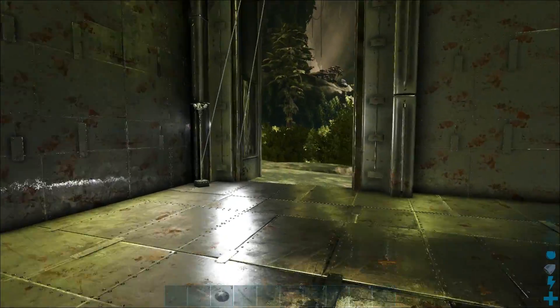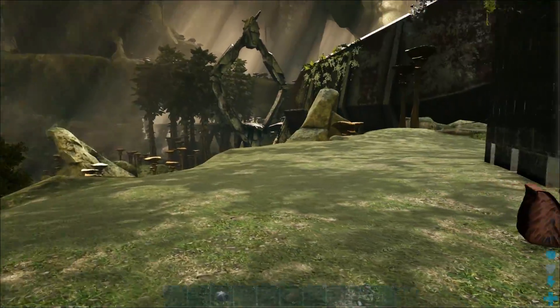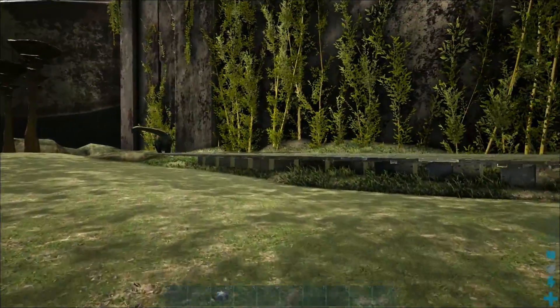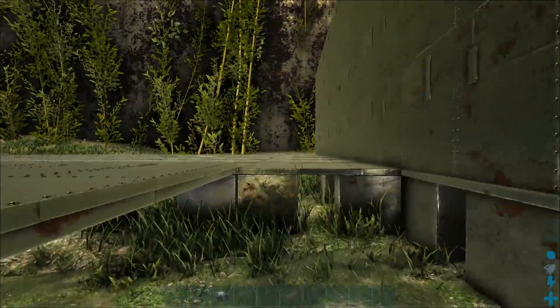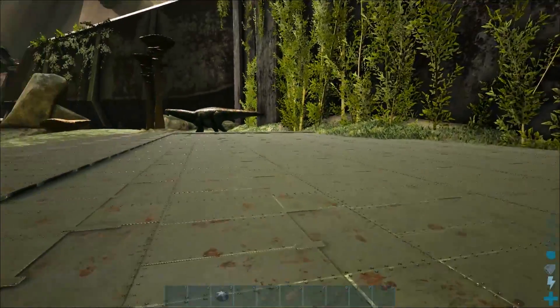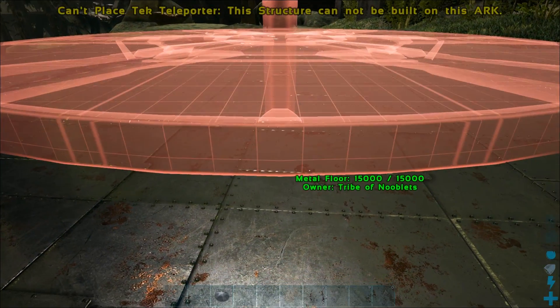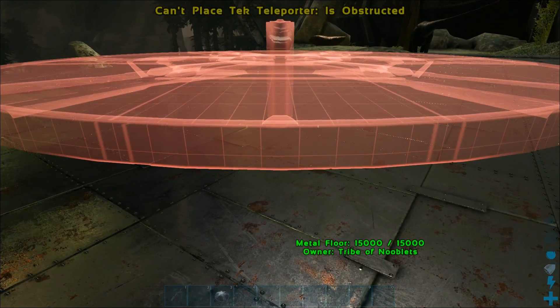Hi guys, Steve here. So I'm getting things ready before I start playing on Aberration, and before I wipe the test server I thought I'd test a few things out. Moving around on this map is a complete pain in the butt because there's no flyers on here, but I thought at least when we reach the end game and can build tech gear, we'll be able to put transporters all around the map and easily travel about.